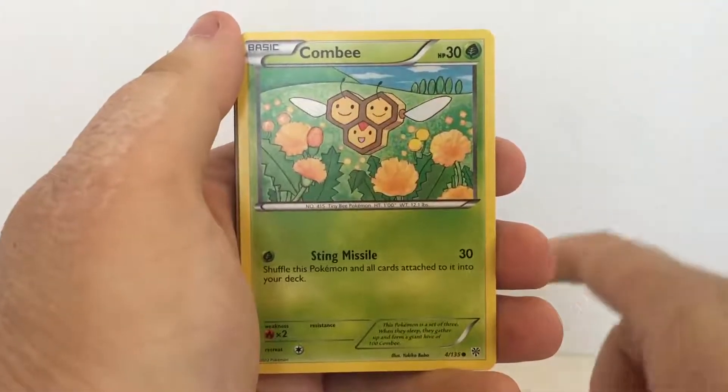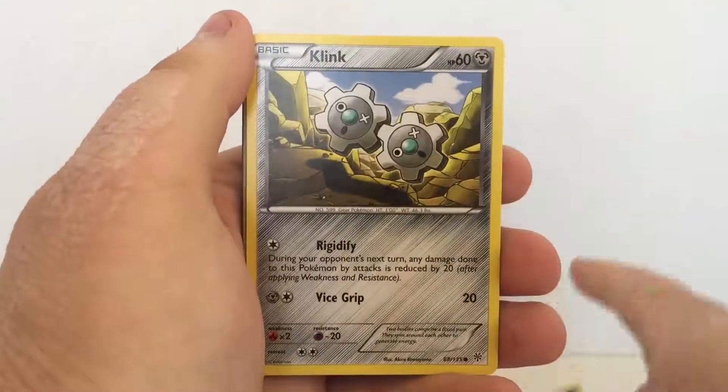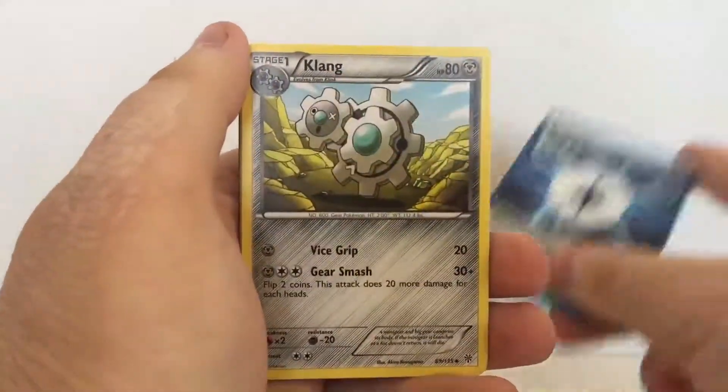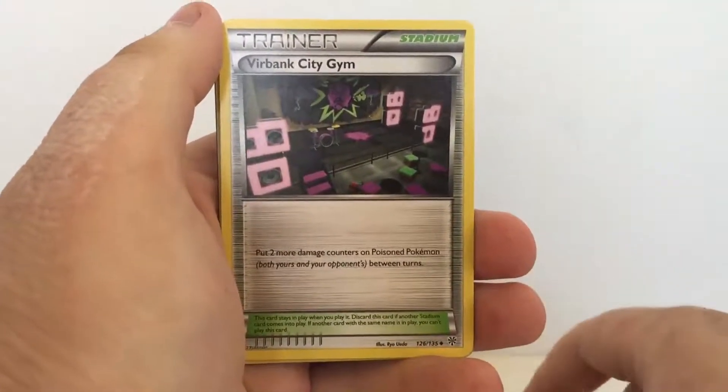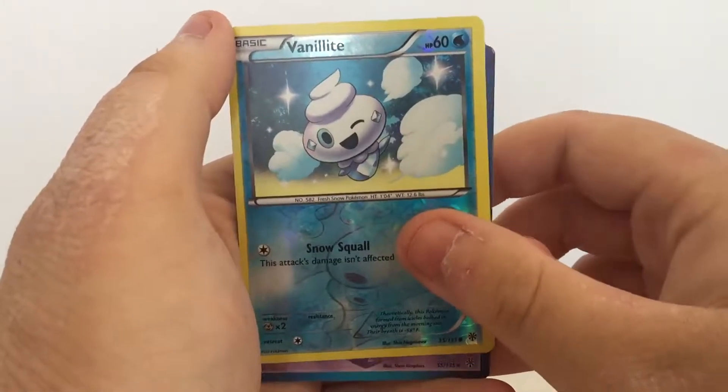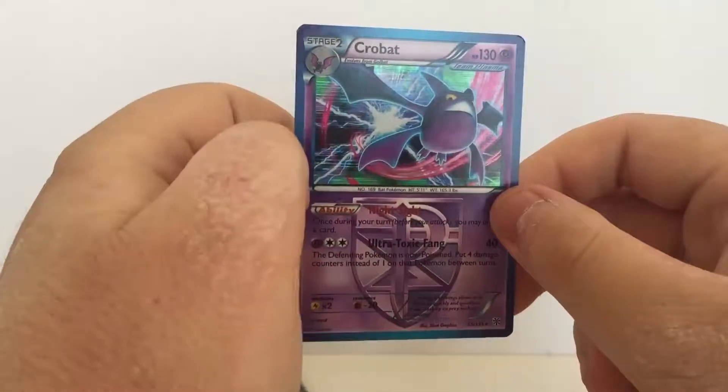We have Next Destinies, Black and White Plasma Storm Plasma Freeze. We're gonna go with the Next Destinies first. So let's get started.